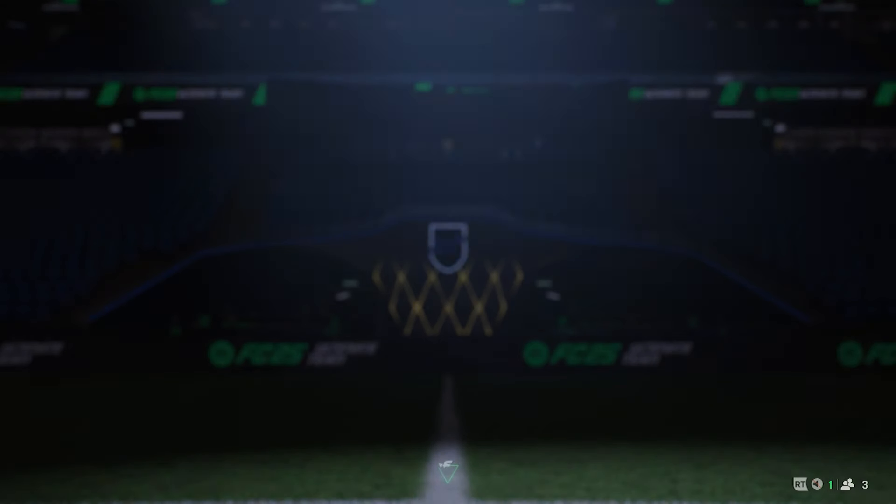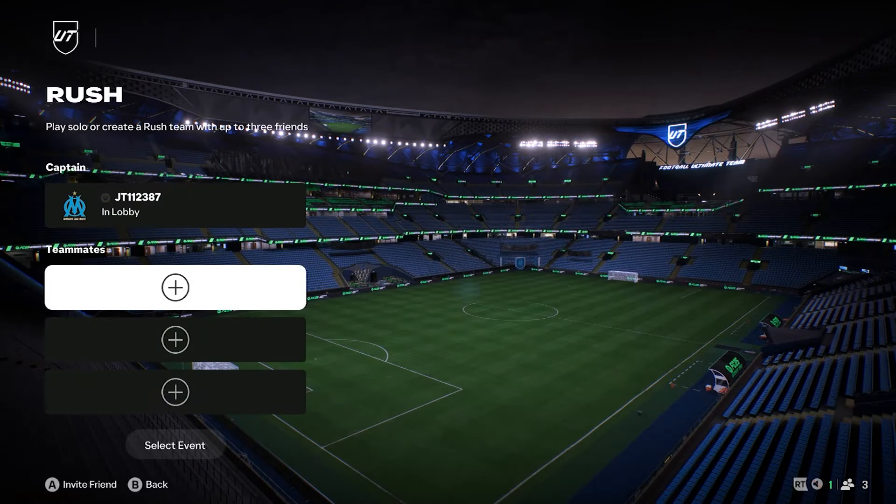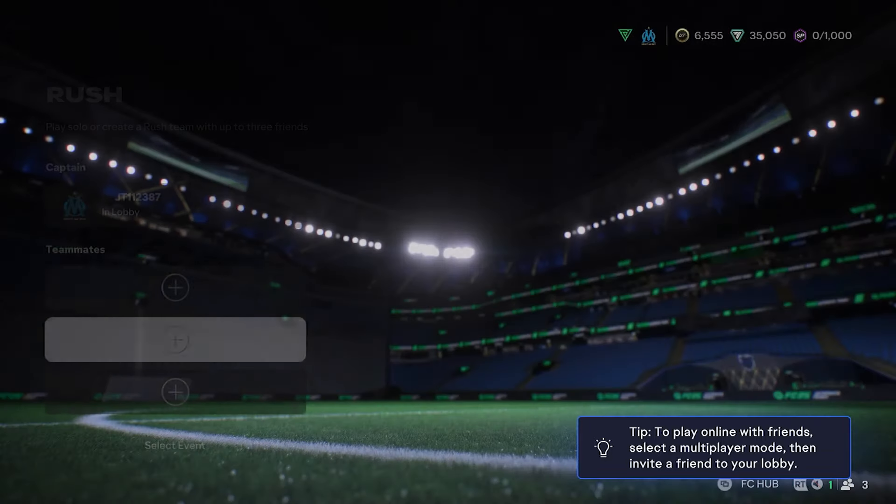The easiest way to do this is by going to Take Me There. You will then be taken to the Welcome to Rush mode, which is to start your Rush journey with the limited time event. You've got 20 days to get this done. The overall just needs to be 88, and you can find your teammate from here. Obviously, you can go into the lobby yourself and add your friends from that way.